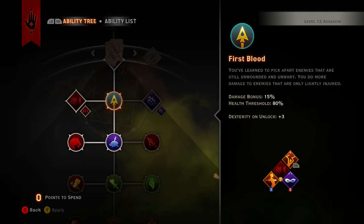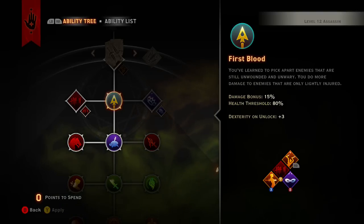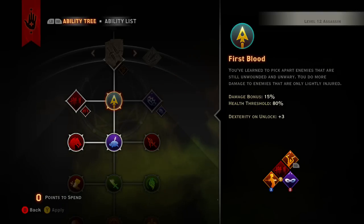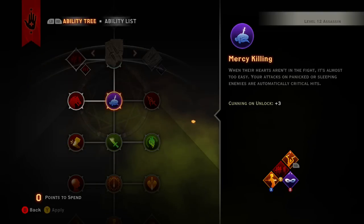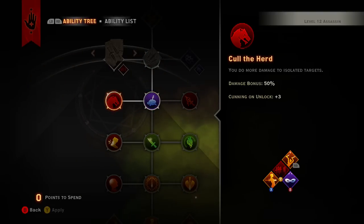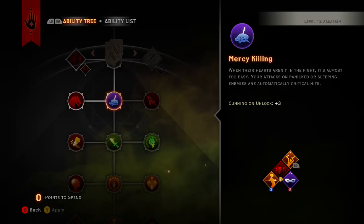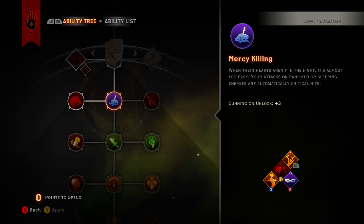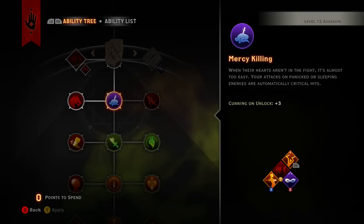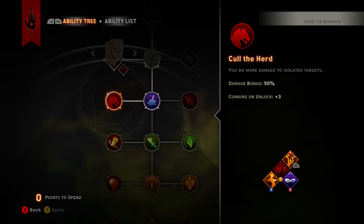First Blood: if their health threshold is above 80% you're going to do 15% extra damage. Mercy Killing: when your attacks are on panicked or sleeping enemies they automatically critical hit. I've experienced it before — I think when you do critical hits from behind, it actually puts them to sleep, so that synergizes really well.